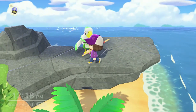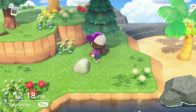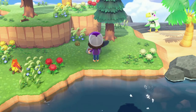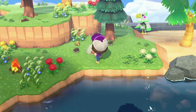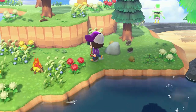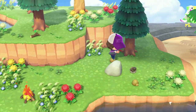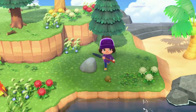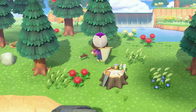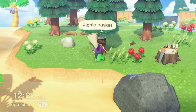When we're able to do our first new villager we should already have that in place. Let's go ahead and hit this rock so we can get some more supplies and see if we find an item in one of them — oh there we go, yay! A picnic basket! Let's shake a couple trees.